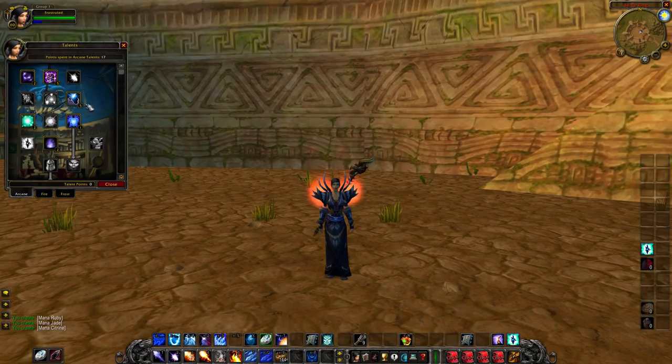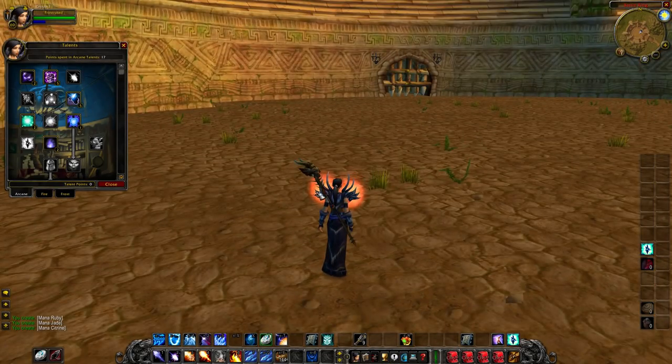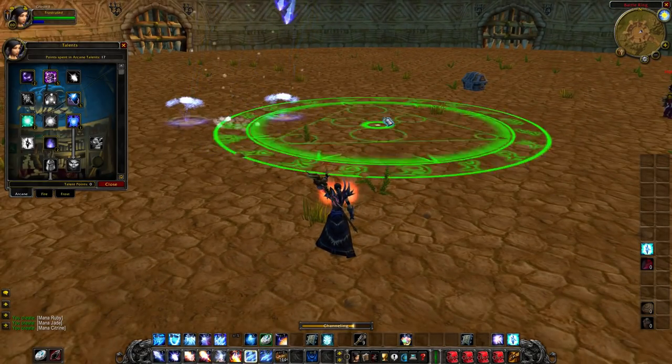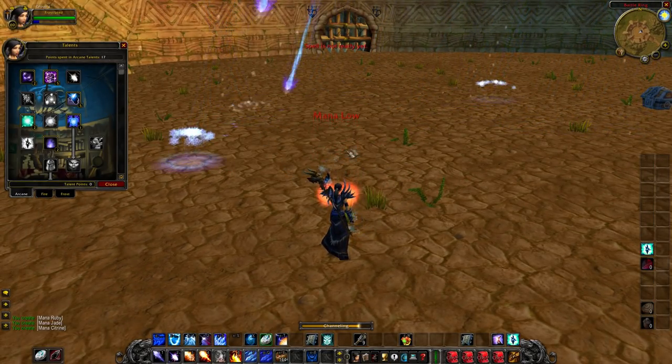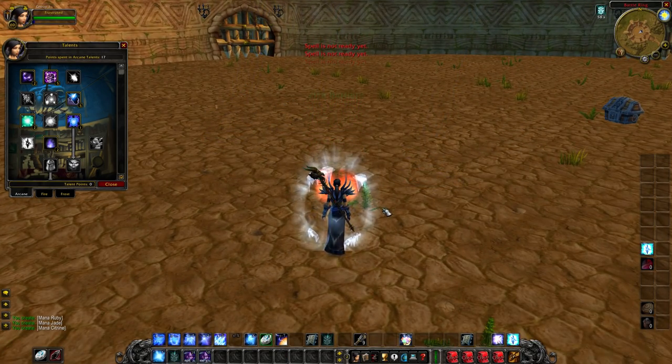Clear Casting means that once you cast a spell you have a 10% chance of entering a Clear Casting state, reducing the mana cost of your next spell by 100%. On Elysium or Light's Hope it can proc off of pretty much anything — a rank one Blizzard, wands, Arcane Explosion, even Ice Barrier. The more abilities you use, the more chances you get.